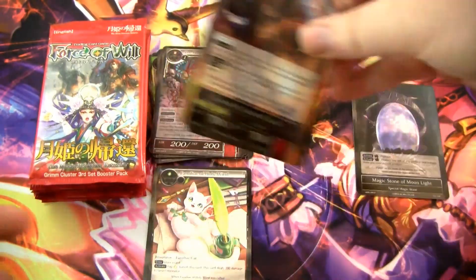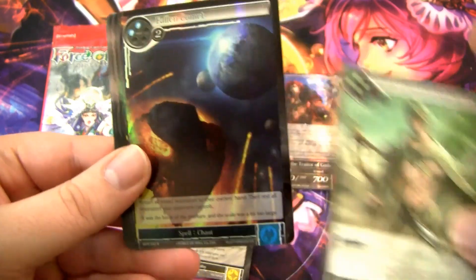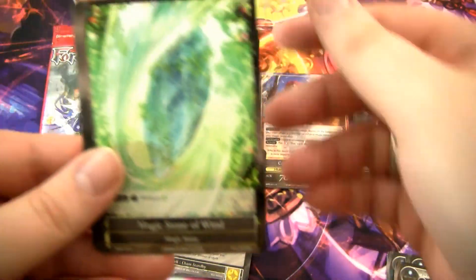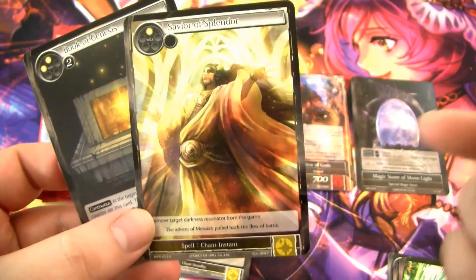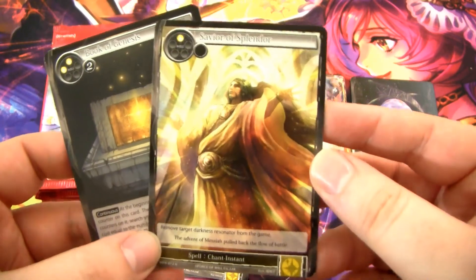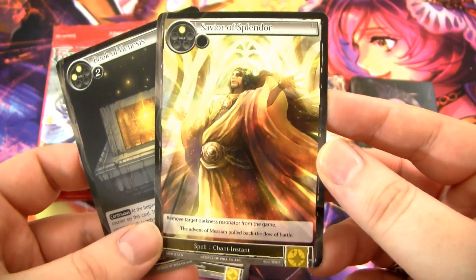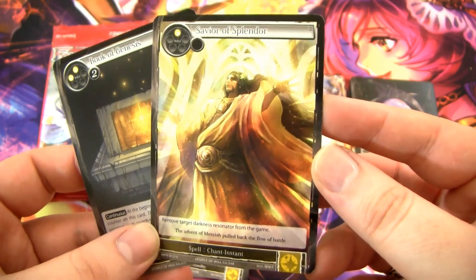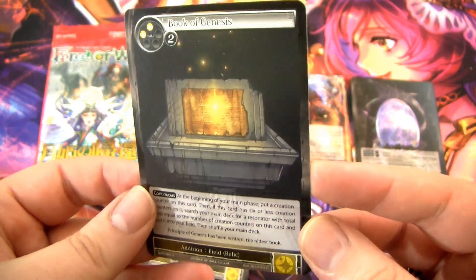Playable — slamming that down in our playables pile. We have another Fallen Comet, not super good, and a Magic Stone of Wind. Savior of Splendor — this card does see a little bit of play. I wouldn't call it a staple, but it's more like sideboard tech. It's a chant instant for one white: remove target darkness resonator from the game. Really good sideboard tech against darkness dudes. And then we have a Book of Genesis.